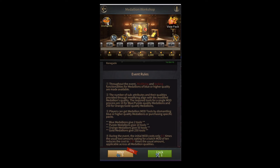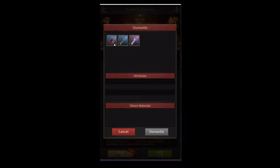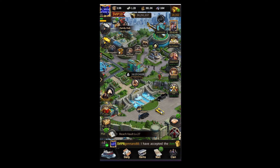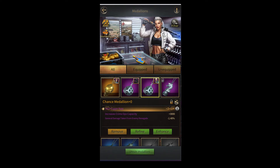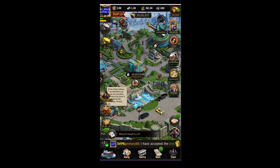You can dismantle them from right here — just click on dismantle and select all the medallions you want to dismantle. It'll show you how many tools you're going to get at the bottom of the screen. Sometimes your medallions might be locked. If they are, go to the medallion page, select the medallion you want to unlock, and click on this icon to toggle the lock. Once unlocked, you can proceed to dismantle them.